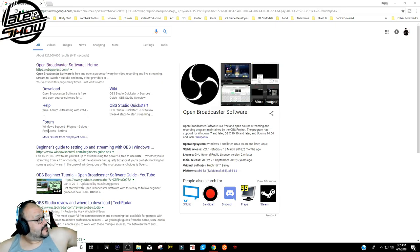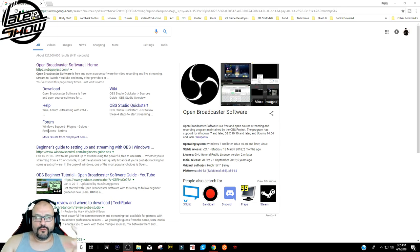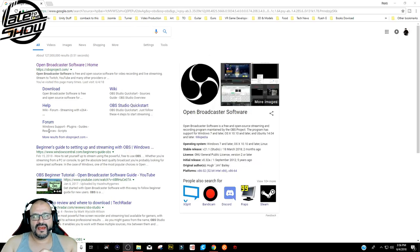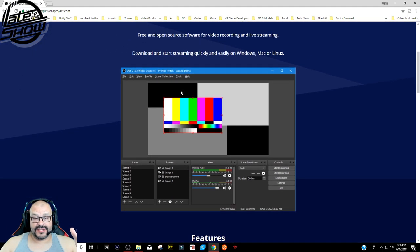I'm using the green screen with the round system to cover my seat. Now let's talk about OBS. This software is free for all users who want to stream — this is a must. I could use the Elgato streaming video capture system but there are a lot of problems with it, so I use OBS. You go to Google, find Open Broadcast Software, and it gives you three options: Windows, Mac, or Linux.